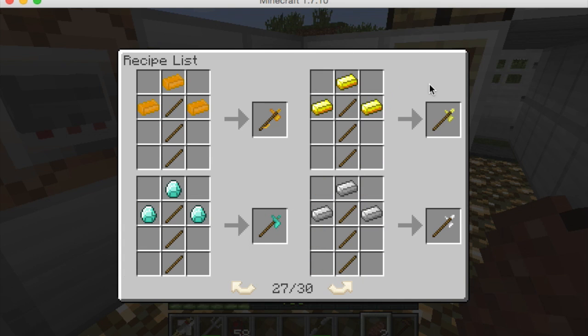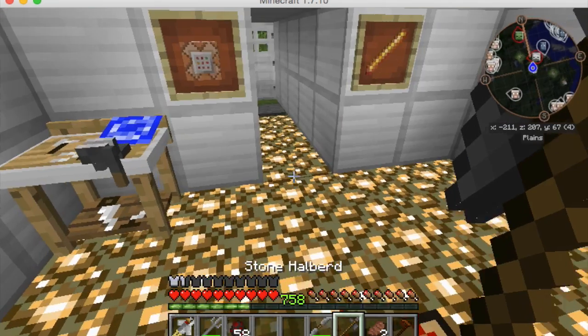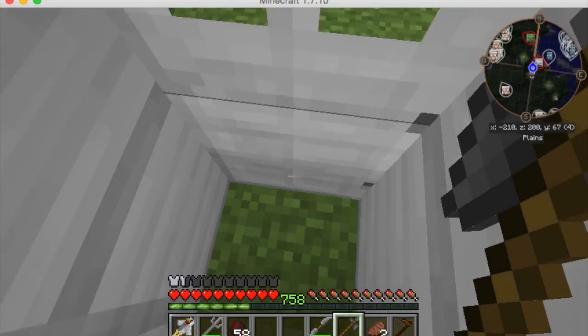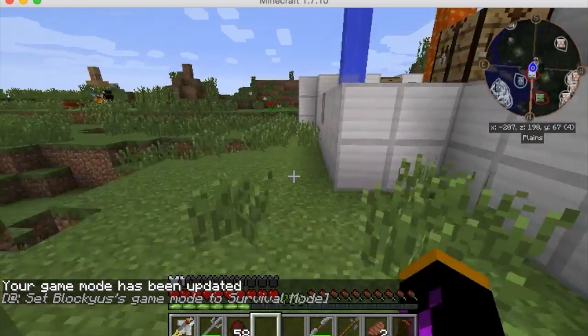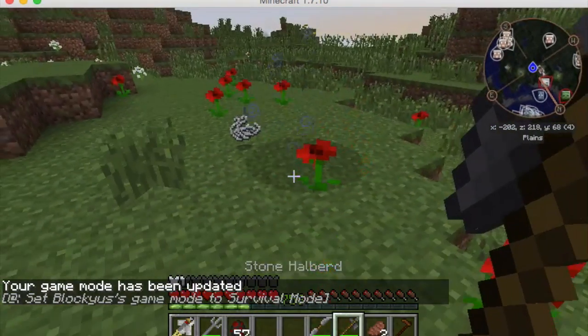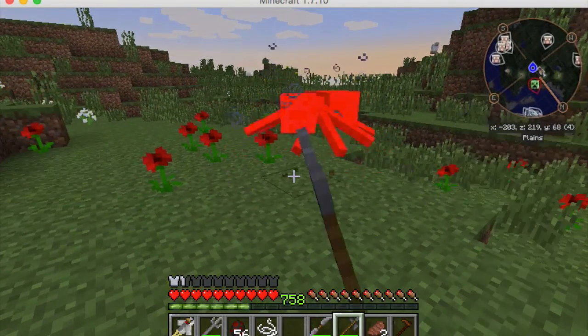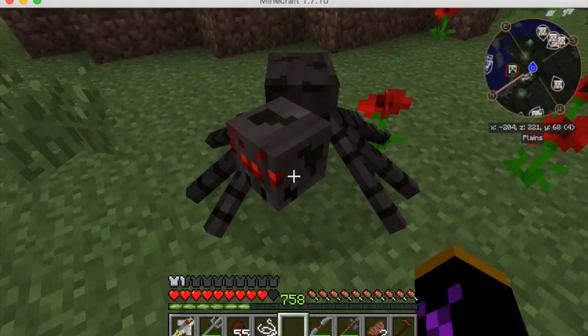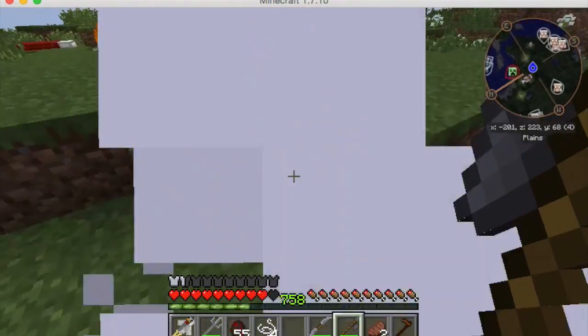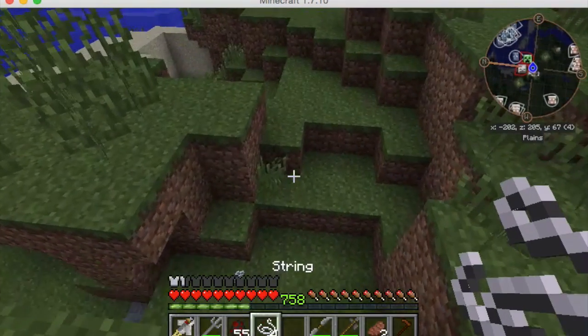Let's do this one and see its effectiveness - three sticks and three cobblestone gives you the stone halberd. Coming outside, placing a spider, and trying this out. One hit kill! If you get really close, wow - one hit kill. That's really good for a stone-tier weapon.